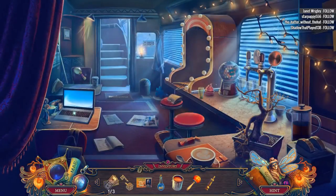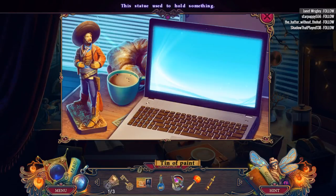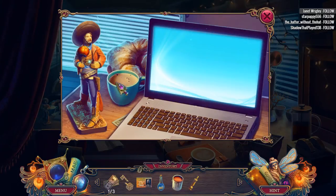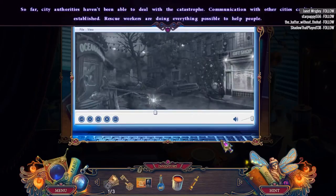The poor bonsai tree is thirsty. Who's this guy? The statue wants to hold a maraca — oh, it looks like he wants two of them. This looks like a mocha something. There's five dollars there — how do I get to it? So far, city authorities haven't been able to deal with the catastrophe.